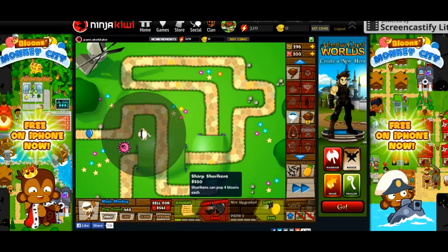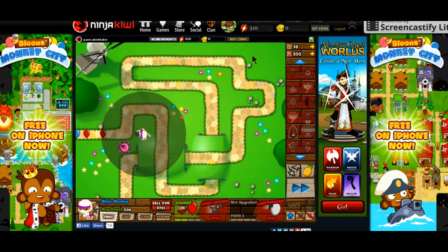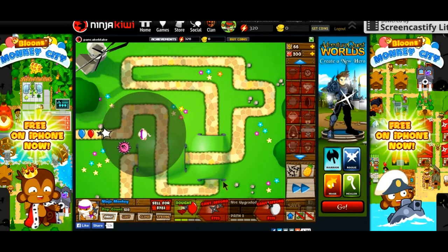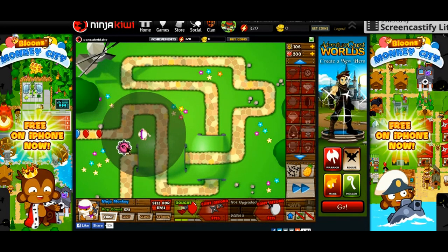It's kind of weird that I know there's at least five people watching. You guys can't even see me but I know you'll be seeing this screen. After you have it, you're gonna save up for seeking shurikens because they're also amazing. Then we're gonna save up for a monkey apprentice after that. The tack shooter here cleans up — they clean up the strong balloons because those are the only things that are gonna get near it.